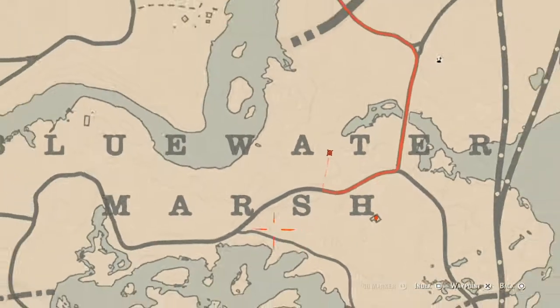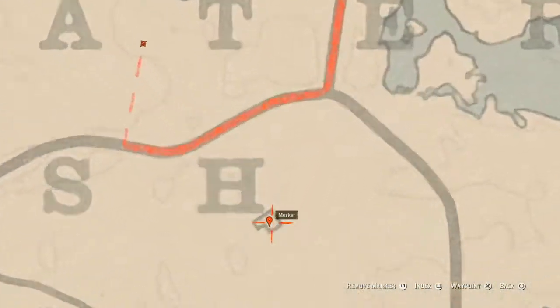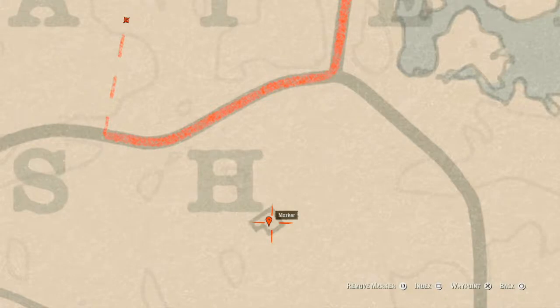Let's go down to the house at the H of Marsh right here. At this location inside this house you will find a tortoise shell comb. This tortoise shell comb is in the house on the wash table that's on the other side of the dinner table.